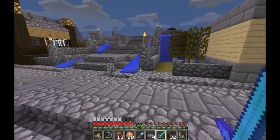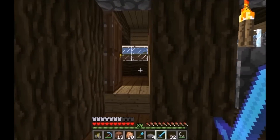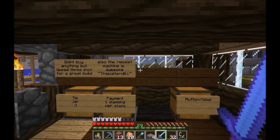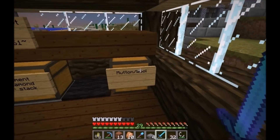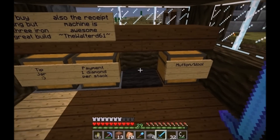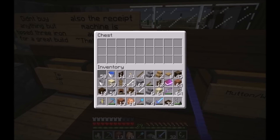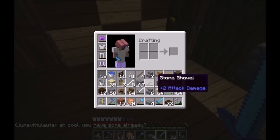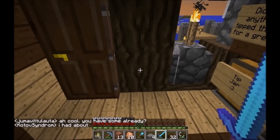Katov's getting a new tattoo on Saturday, good for him. Over here we've got Super Ninja Man's mutton shop — one diamond per stack, which might be a little expensive. But here's the fun part: you put in your payment and you get a receipt. How funny is that?